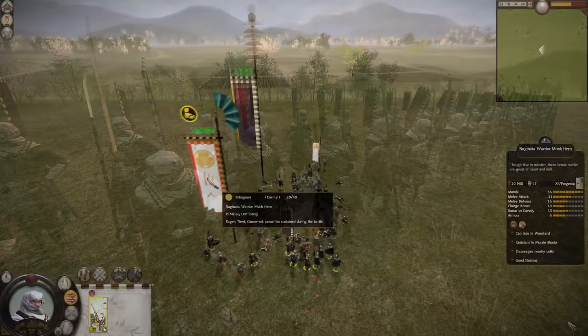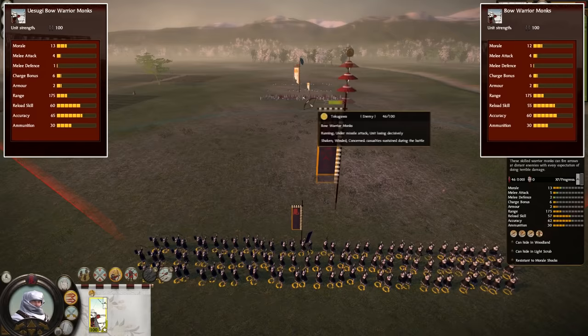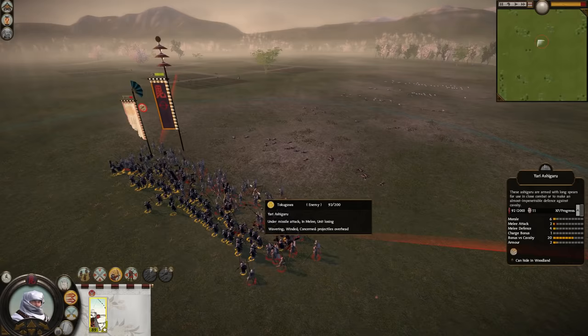Next up are the Uesugi Naginata Warrior Monk Hero, who were allowed to retain the Naginata portion of their name. They have received plus 2 melee attack, plus 3 melee defense, and plus 4 charge bonus — again the same as the Ikko-Ikki received. The last unit to receive the buff is the Uesugi Bow Warrior Monk, who have received plus 1 morale, plus 5 reload skill, and plus 5 accuracy compared to the vanilla counterpart. These are the same buffs as the Ikko-Ikki variant, except for the plus 1 morale. Also important to note is that the Chosokabe Bow Warrior Monks are still the better archers — they too are missing the plus 1 morale, but their accuracy is still higher by 5 points.